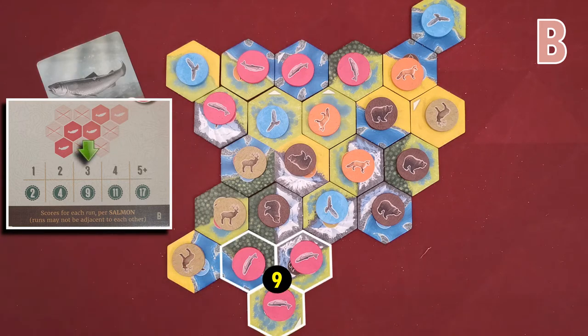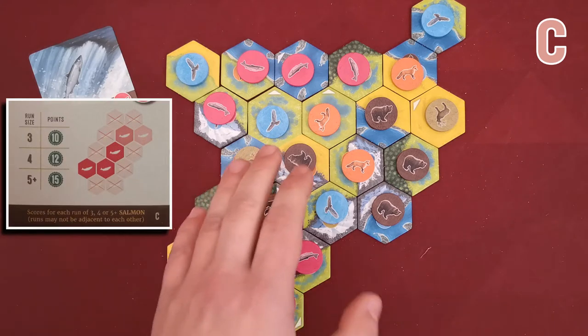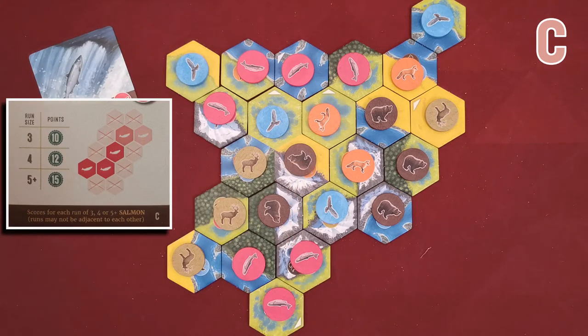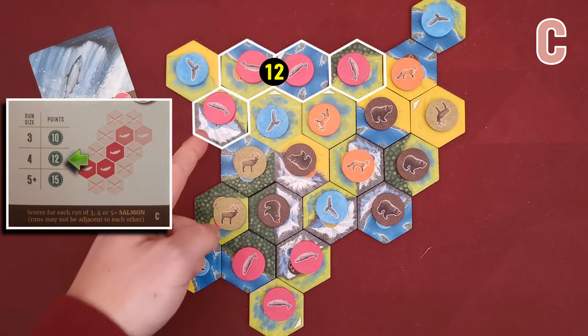The C card is again similar but needs the run to be of at least three salmons. Both of my runs will be awarded — I will gain 10 victory points for that one and 12 for this one.